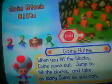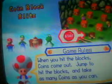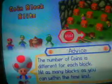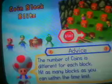The game rules: when you hit the blocks, coins come out. Jump to hit the blocks and take as many coins as you can. A number of coins is different in each block, so hit as many blocks as you can within the time limit.